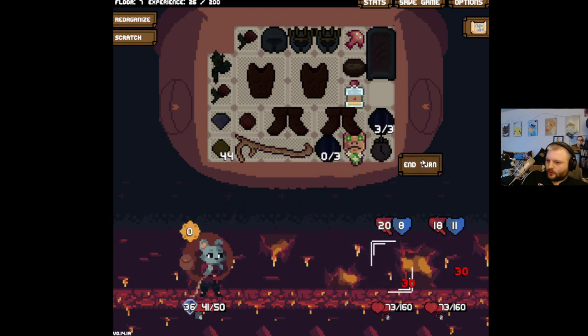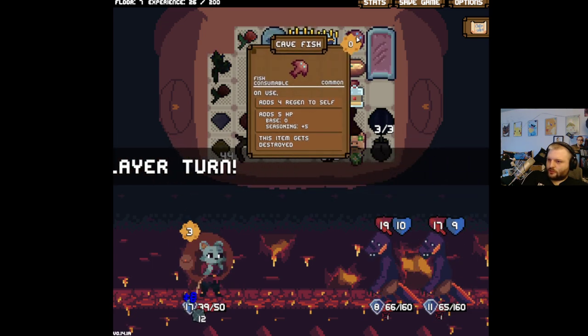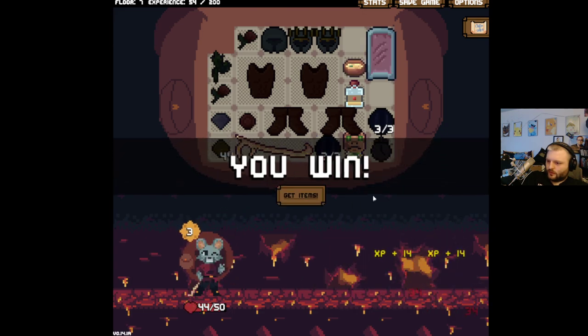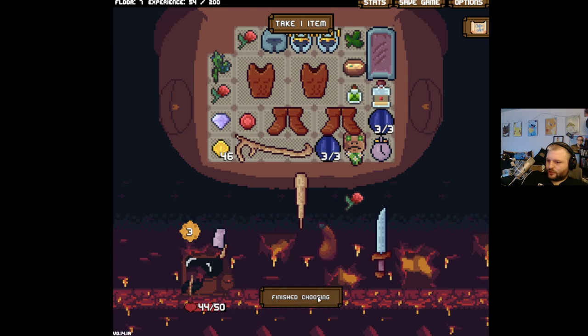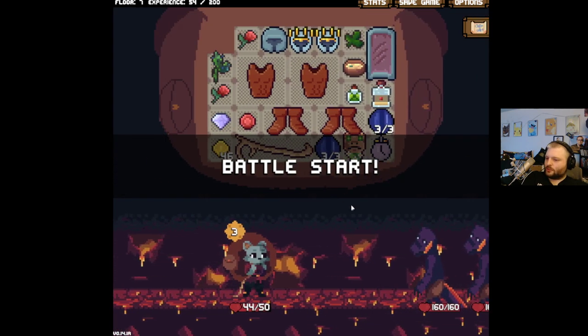I think our lifeline right now is this block, because they're still getting through sometimes — not much. I'll take a free herb. I'm gonna move you here because I'm probably not gonna use you, but I'll definitely use this one. I like heavy blade, but not right now. This run has been decided.